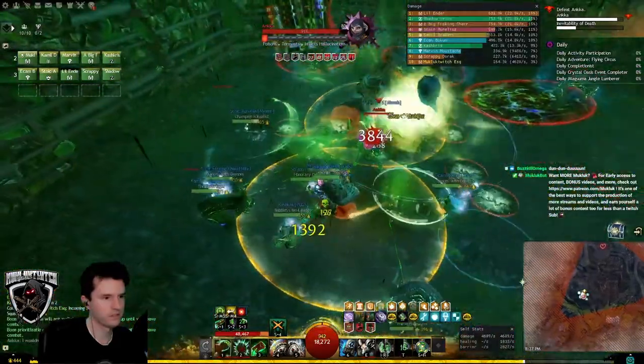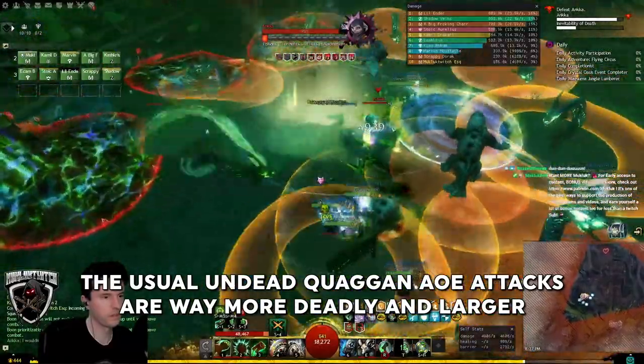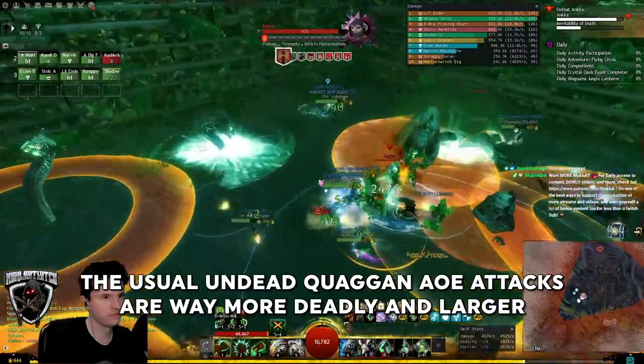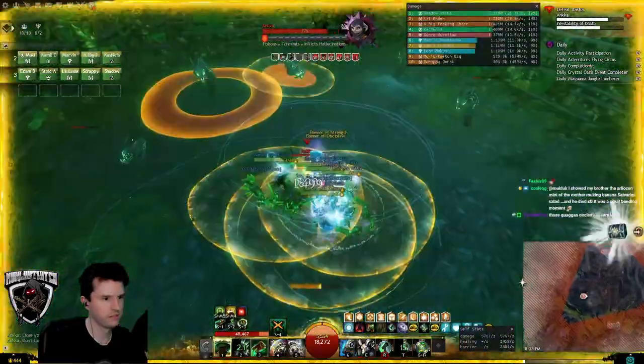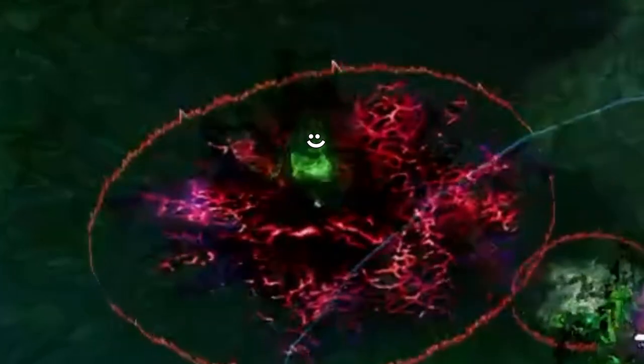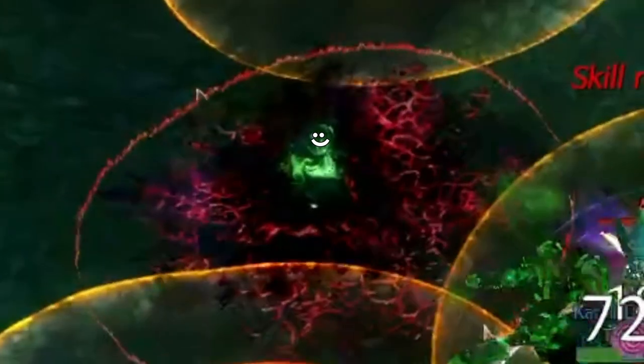The mechanic with the undead quaggans is much larger and more dangerous than before — it is basically an instant downstate if this hits you. The vacuum into the death puddle, the red circles that need to be run away from the group, and the lich that needs to be kited work the same as they do on Normal Mode.